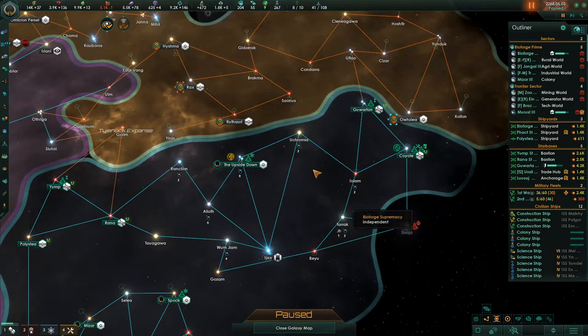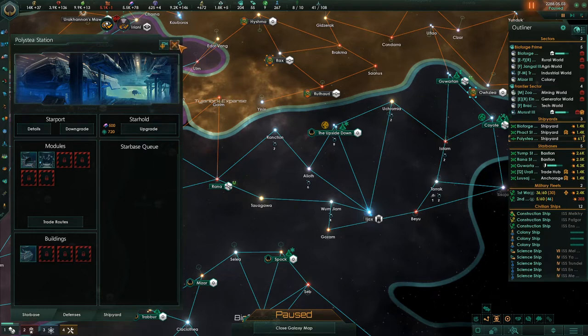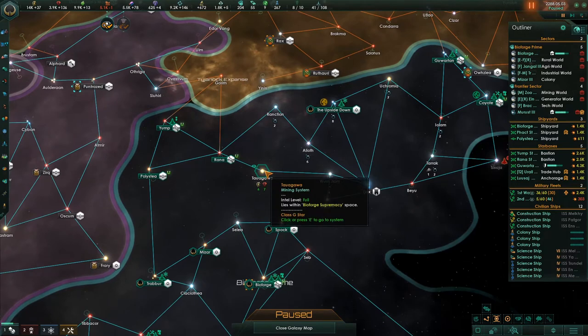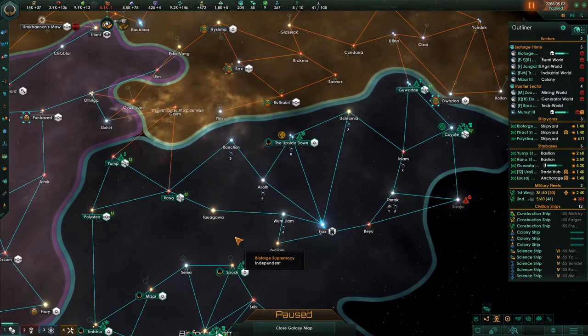If we put one right here and give it two trade hubs and then two hangars, it could protect the route to here. And we'd have to use a starbase like here — this one's got a shipyard because I want it to feed ships into here. If we put a starbase here and gave it trade route protection of two or even three, it would protect from here to here to here. I'll use my last two starbases for that.